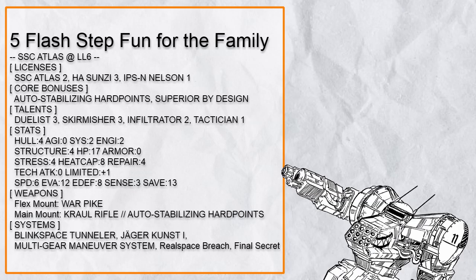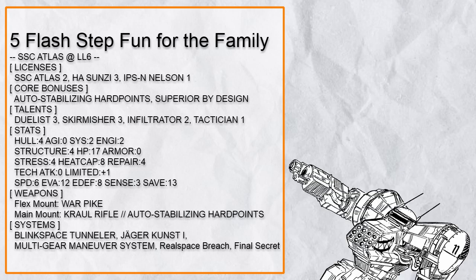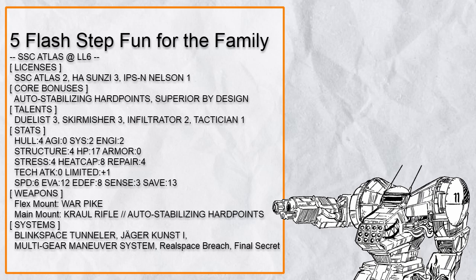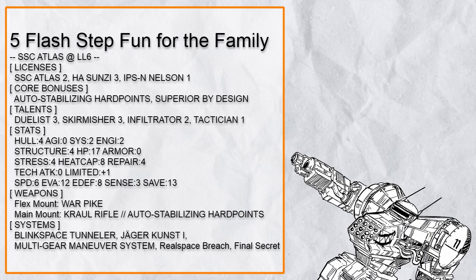Fifth in the list is 'Flash Step Fun for the Family,' a teleport support Atlas that can move everything. Blink Space Tunneler combined with Atlas High Speed and Jaeger Kust 1 means the entire party could move through half the map in just one turn, which is frankly ridiculous and allows easy triggering of Tactician 1 for cover. Auto Stab, Croile Rifle, Dualist Warpike, and MGMS makes it so anyone who gets within range of this Atlas can never stand straight. Croile Rifle could also provide a bonus boost, and Warpike will be seen very often in this episode because Atlas prefers having long threat range for safety. Also there's Real Space Breach to extend range of ranged weapons, and while Final Secret is restricted by Atlas's incredibly short sensor range, you can still use it at close range to yeet anyone out. This Atlas can't be impaired thanks to Superior by Design.